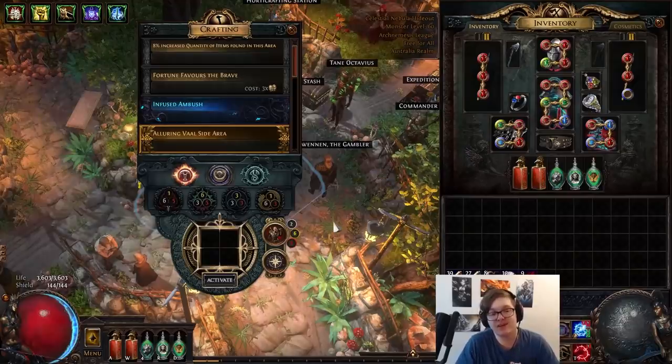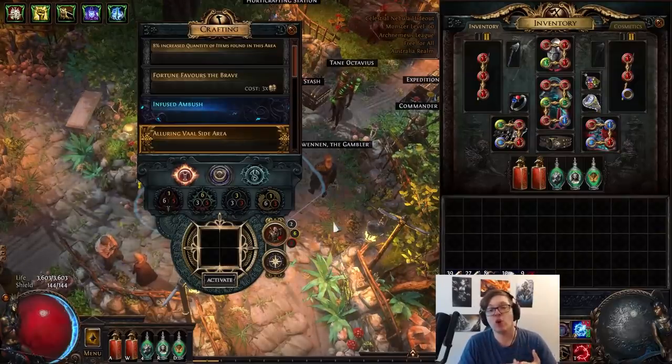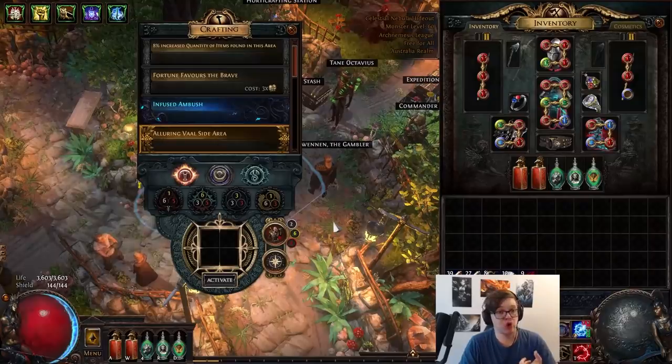The tip I will give you for the Black Star, because it can be a little frustrating if you don't know what you're doing: when you're fighting her and she's using her mechanics, she's either going to be blue or red. If she's red, make sure you're on the red side. If she's blue, make sure you're on the blue side. That's going to allow you to interact with her mechanics effectively.